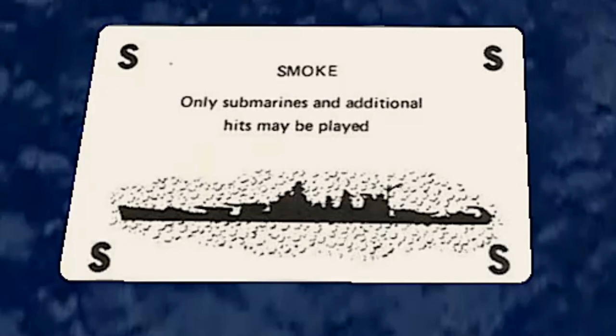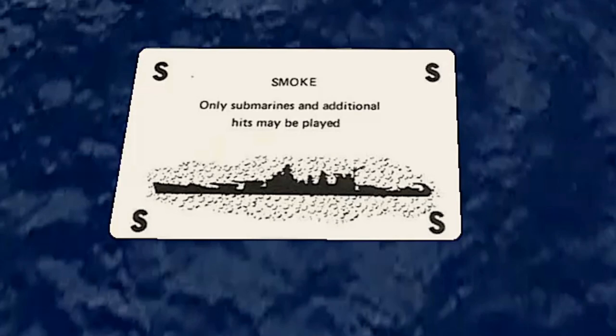Smoke cards may be placed in front of the owner's task force, making it immune to any attacks except for the submarine and additional damage cards. Smoke cards stick around until the owner's next turn and are discarded before drawing a card for the turn.